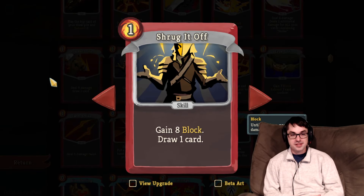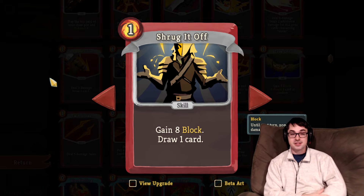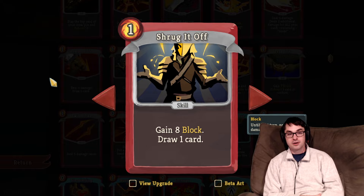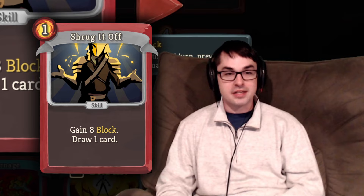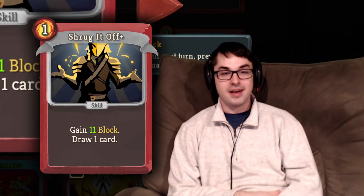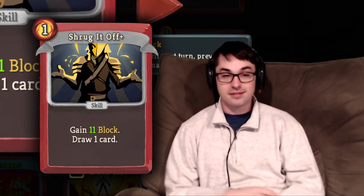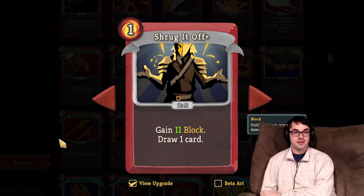Shrug It Off is in the same category as Pommel Strike, except it's block instead of damage in addition to the card draw. Very, very good against the Guardian if that's your Act 1 boss, and the card draw is appreciated against Hexaghost and Slime Boss. The upgrade is plus three block, making it a beautiful card — upgraded Shrugs can be an endgame block solution for Ironclad. Definitely take it and definitely consider upgrading.